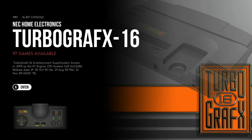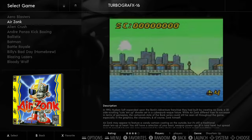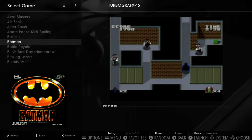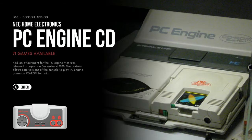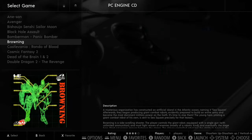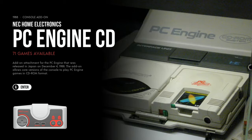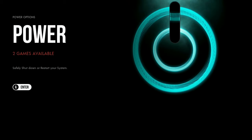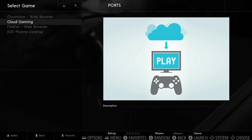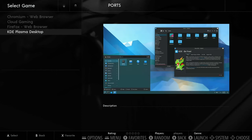NEC Home Electronics / PC Engine has 71 games — some proper retro content, won't struggle with any of those. In the Ports section there's a Chromium web browser, Cloud Gaming, Firefox, and access to the Desktop. They're using KDE Plasma as the Linux desktop environment — my favourite.